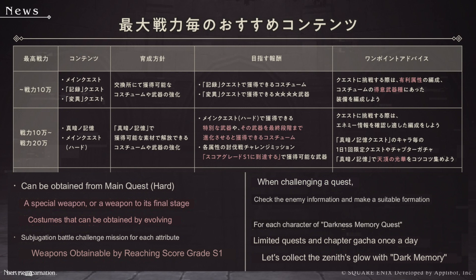For the advice at this tier: when challenging the main quest, check the enemy information and make a good team for that. Then with the dark memory, play the daily quests to get stuff to upgrade people, get coins and tickets, and then slowly collect the zenith brilliance, translated as zenith glow in the game.